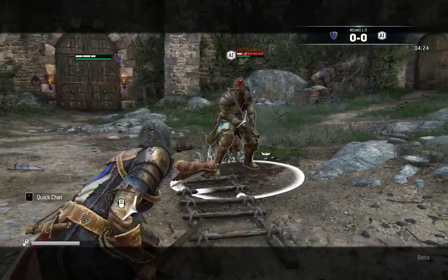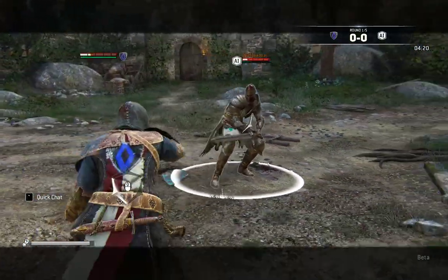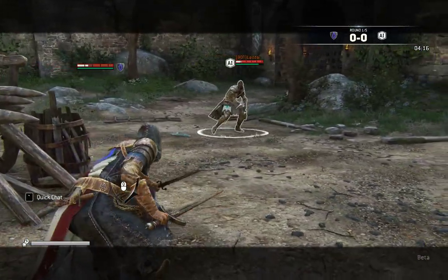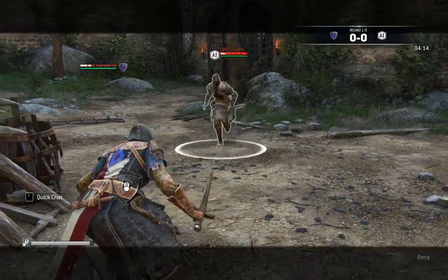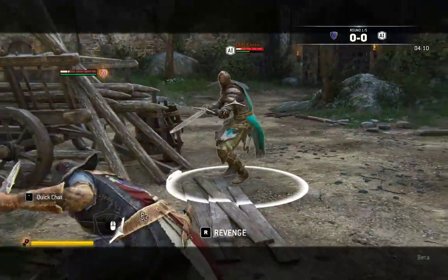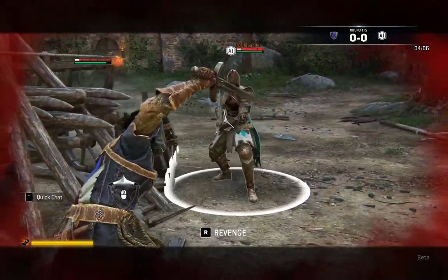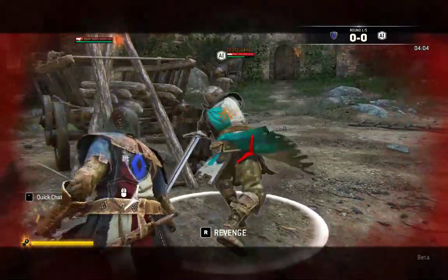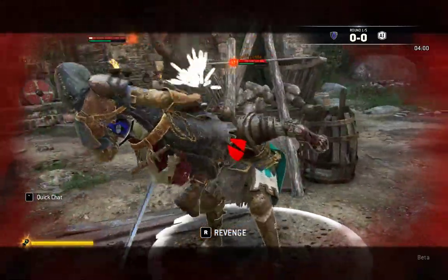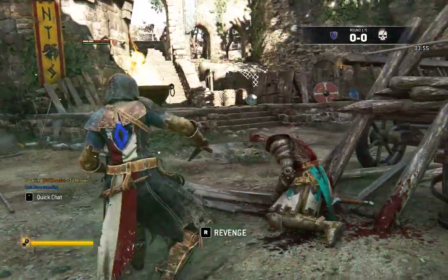The first and second stabs can be cancelled into throws, so we can do stuff like this. One, two, throw into the wall, open, and then just destroy them.